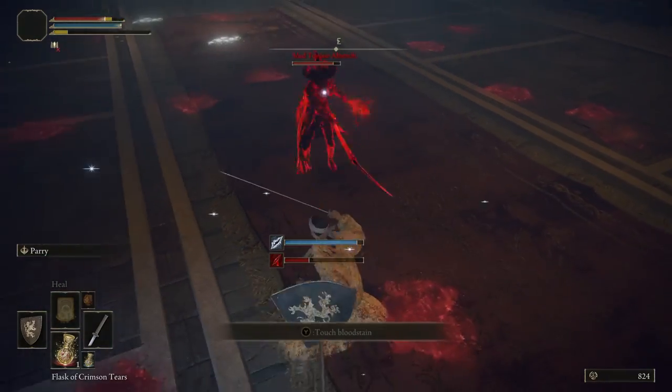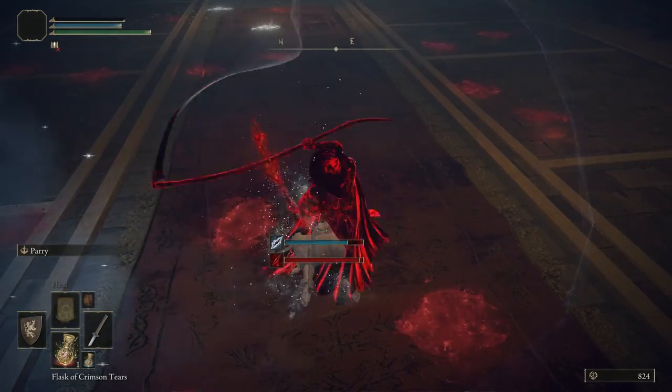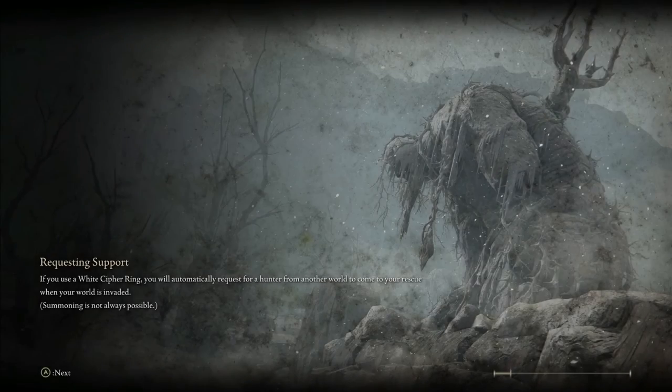We're going to equip the Cipher Pata as our new melee weapon, because it's faith-focused, which is what our build's all about. Our next step will be to head to the Stranded Graveyard, so go ahead and teleport there now.